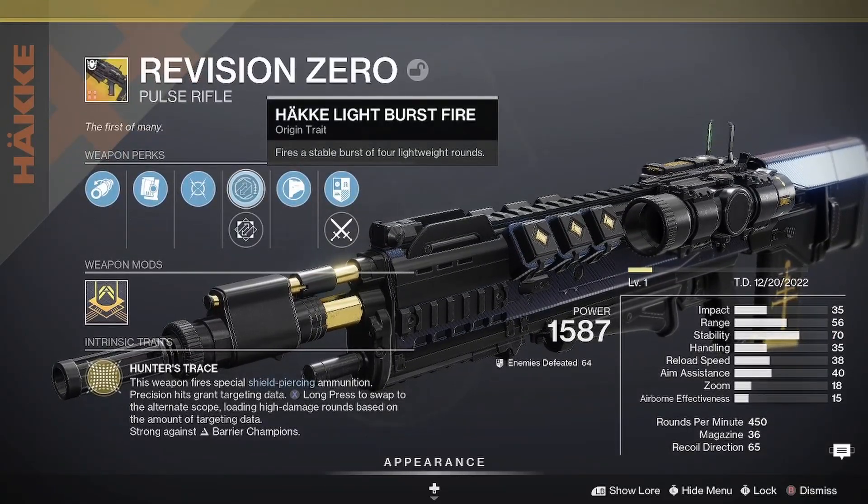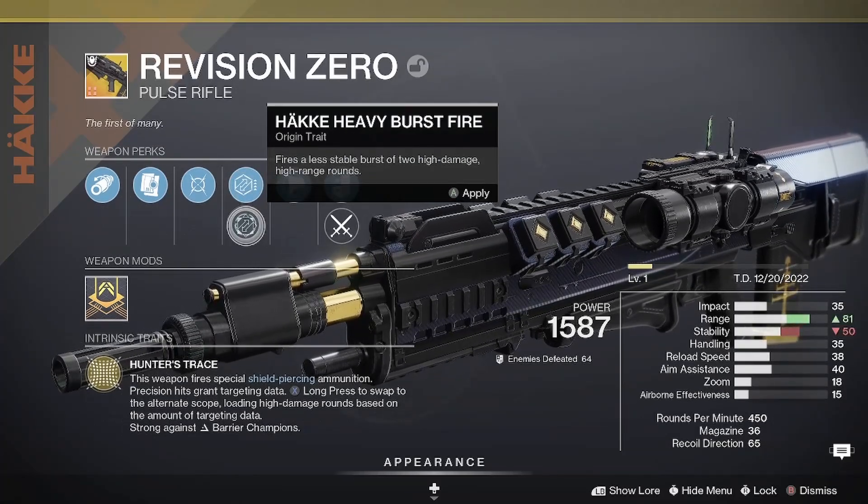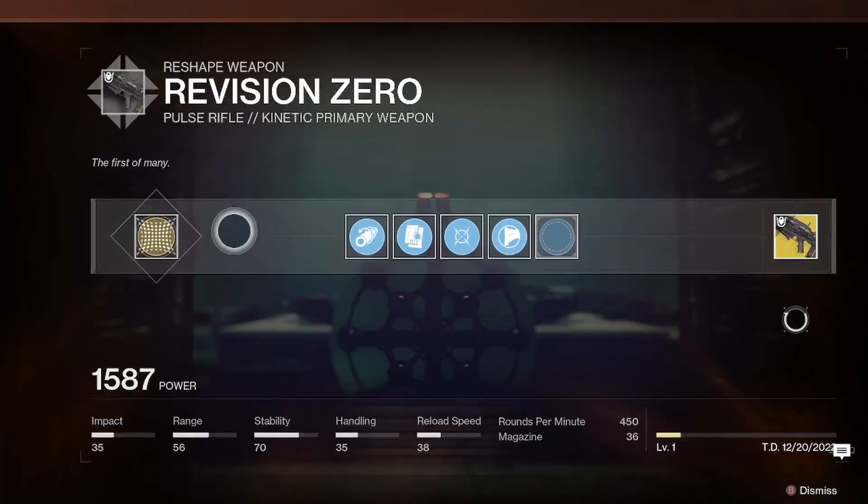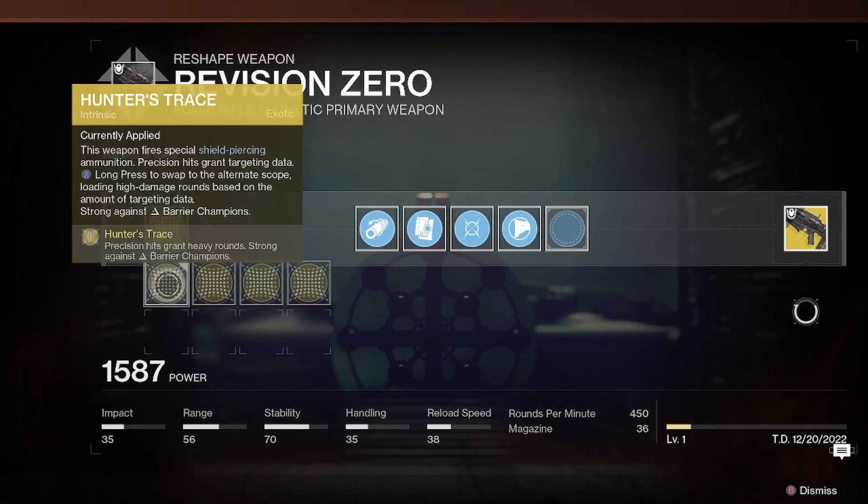It comes mainly with two different modes: Hack Light Burst Fire, which makes it a four-round burst, and Hack Heavy Burst Fire, which changes it into a two-round burst and changes some of the stats.